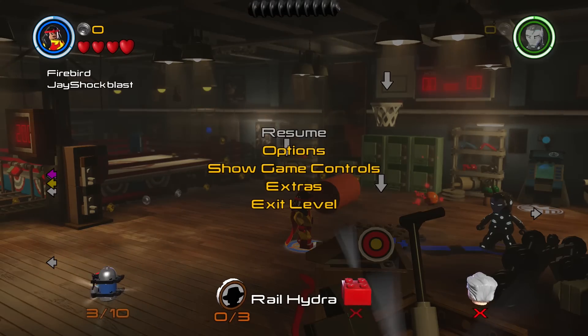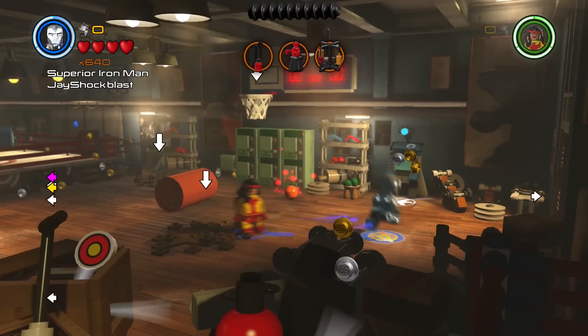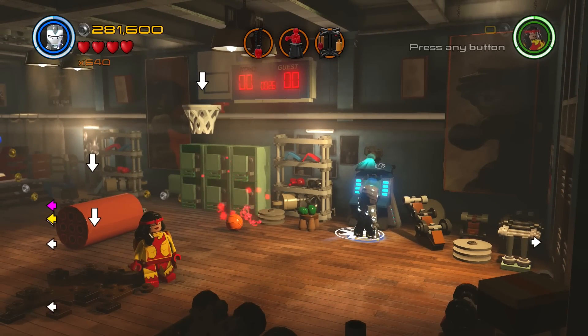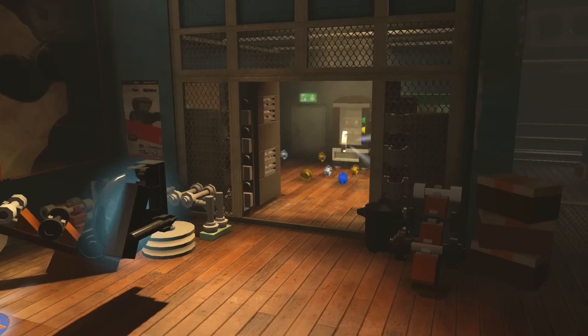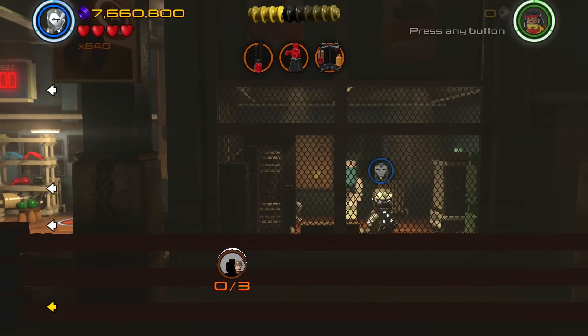All right, here we are on Rail Hydra and we're gonna go over here to the shield terminal and open that door.